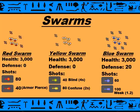The Yellow Swarm has 3,000 health, 0 defense, and both shots do a debuff. One of them does 40 damage with blind for 4 seconds, the other one does 80 damage with confused for 2 seconds. And the Blue Swarm has 3,000 health but it has 20 defense, unlike the others, and shoots 2 shots as well. One does 60 damage, and the other does 100 and weaks you for 1.2 seconds.